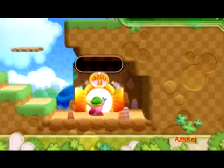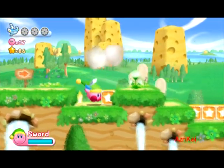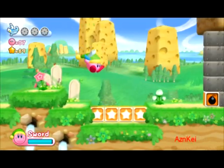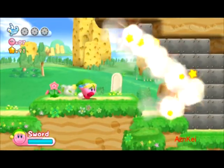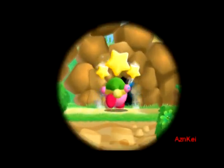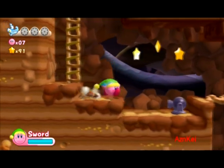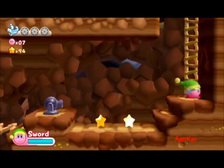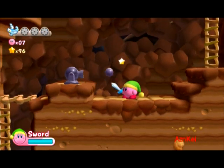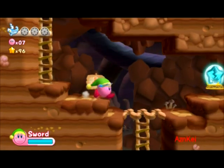Now I'm gonna head directly to stage 1-3. As you can see, you need to capture all three energy spheres that are scattered around the stage. Those bomb blocks just blew up those wall blocks. Now I'm inside a tunnel — you can see those turrets shooting spinning balls. You have to watch them because they can do quite a good amount of damage on you.